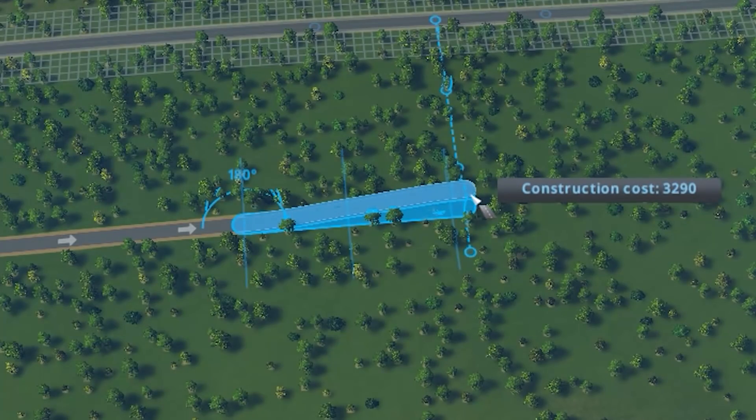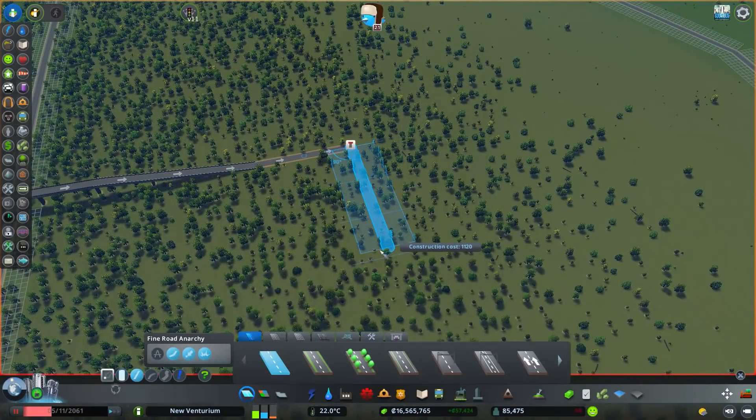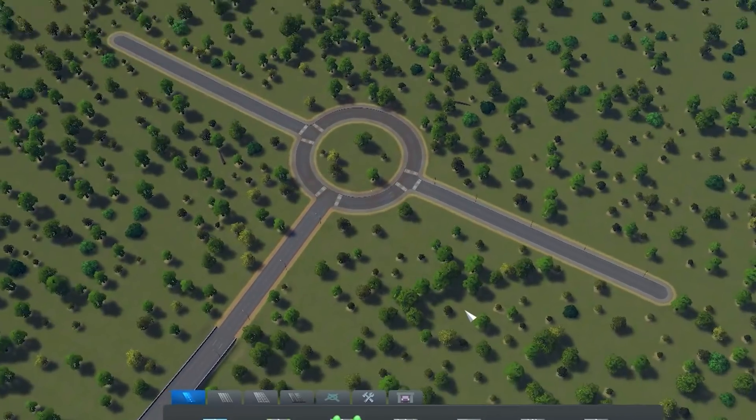We don't make money if our trucks can't get in and out to sell the product, so traffic is gonna be super important, as it always is. The highway is going to come right into here and I want the trucks to get to the center of the district — unironically, right to the center. Oh, and by the way, I got a new mod. It's a roundabout builder. Check this out — click, roundabout. GG easy.